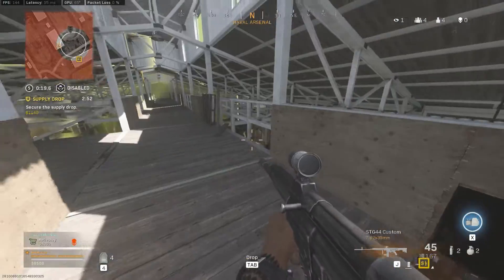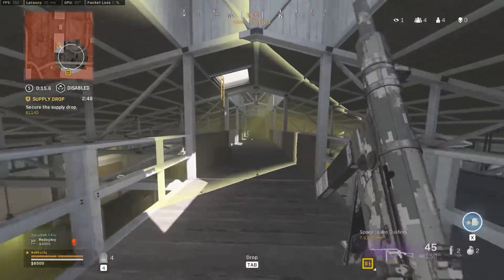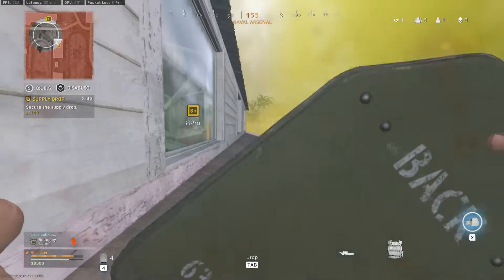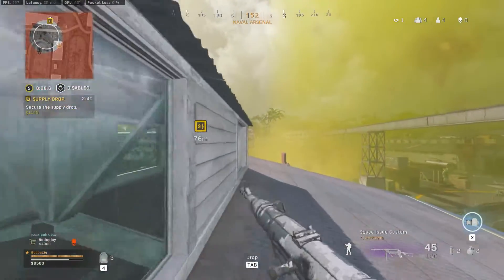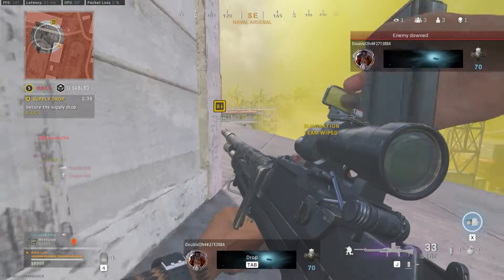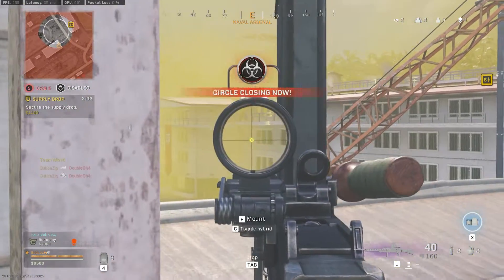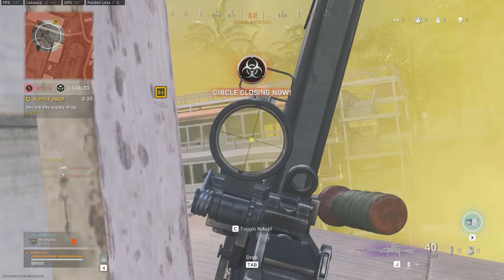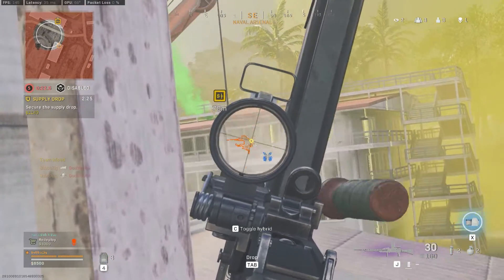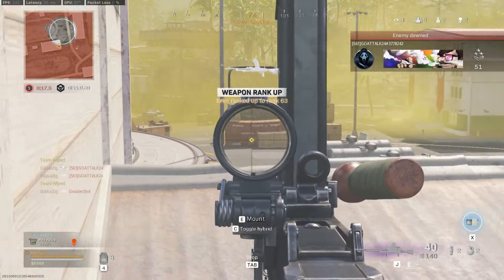Luckily, the team on top with high ground ended up taking out this dude's teammates. Just use the gas to your advantage, use high ground, use your knowledge of the map. These Resurgence Vanguard games always end in these same exact rotations. If you end the game here in Arsenal, every single time it ends where that building is — it's barely in the zone, with a little open area that's in the zone.